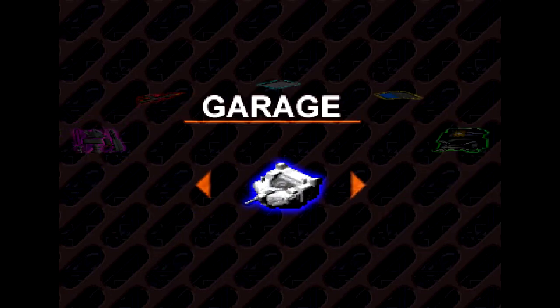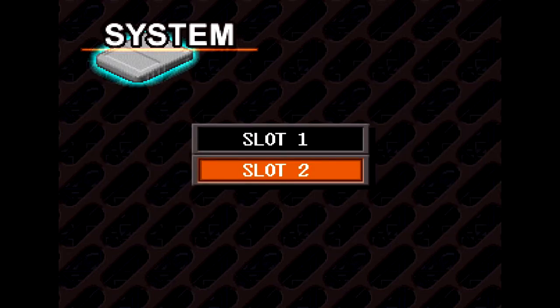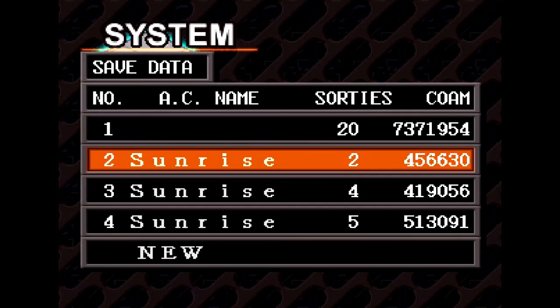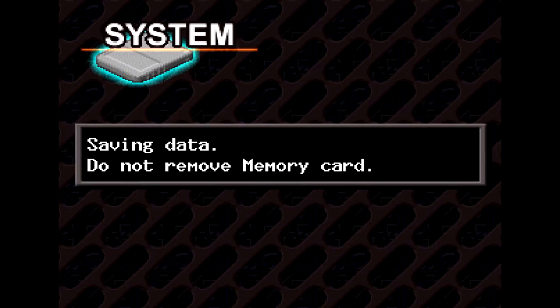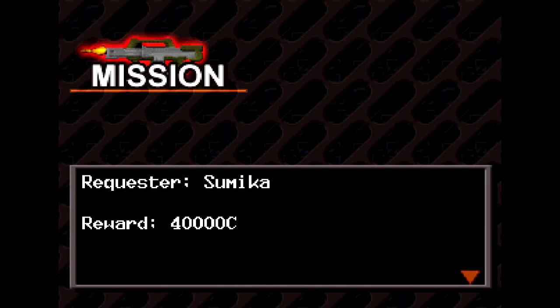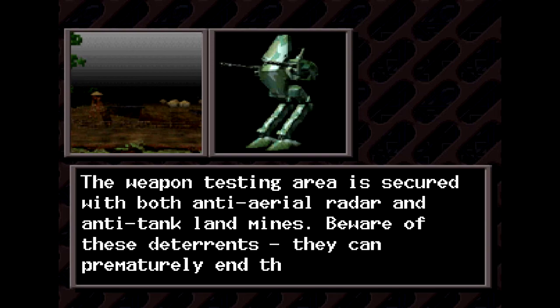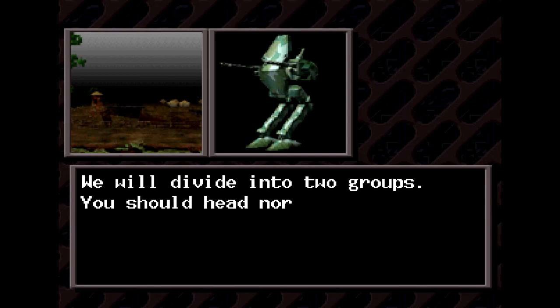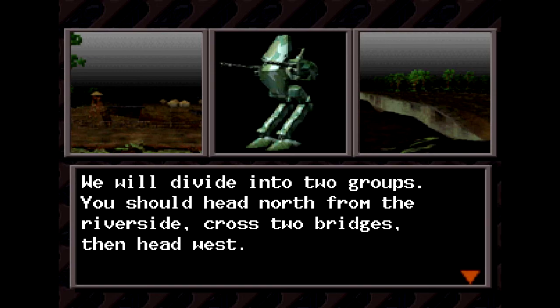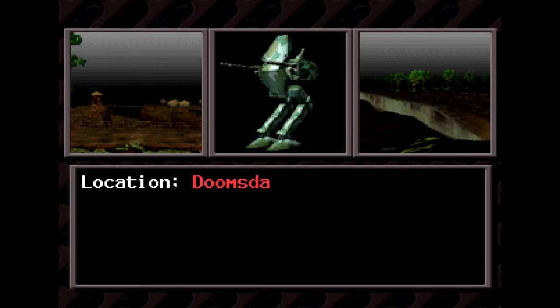We can't really jump that much in the next mission. What we are going to do is drop a save. Let's see what we're up against here — reward 40,000 credits. High ranking official visiting a doomsday organization test facility. Capture him. The area is secured with anti-air radar and anti-tank landmines.